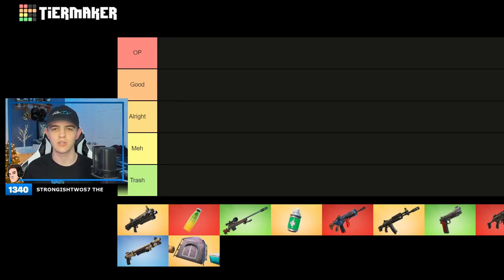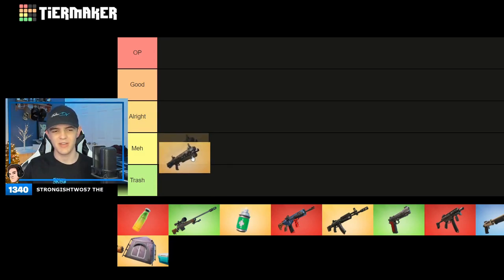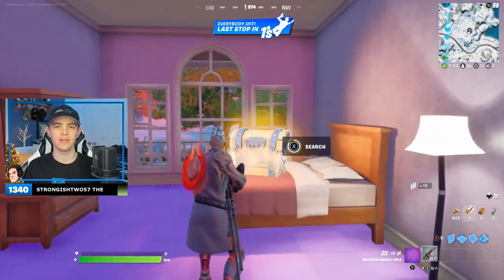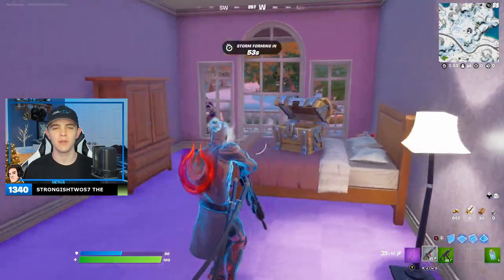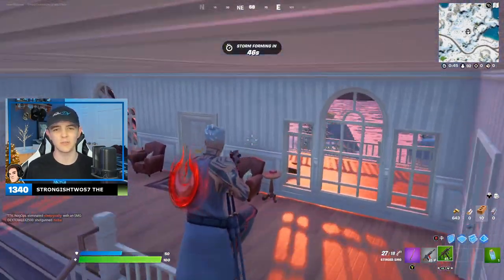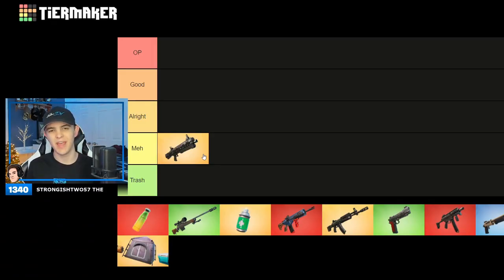Let's hop straight into it. First up, we've got the auto shotgun. This is an interesting one to start with. I'm going to put it under meh — it's close between meh or trash, but I'll say meh. The season's only been out a couple days, but this gun is just so bad. The damage values are so incredibly low, I feel like I can't even use it. It is an auto shotgun so the fire rate's a little faster, but the attack shotgun was just so much better. I wish they had that in the game.